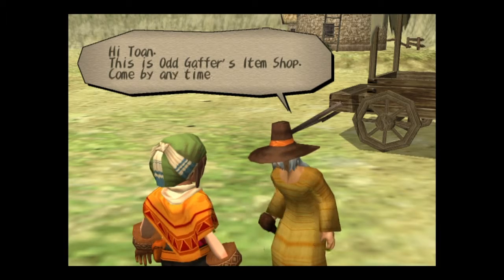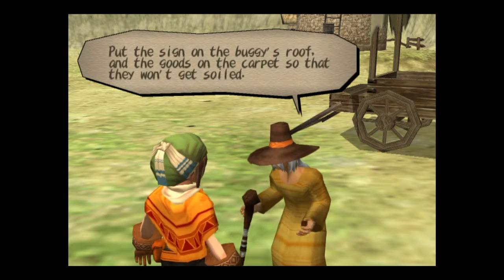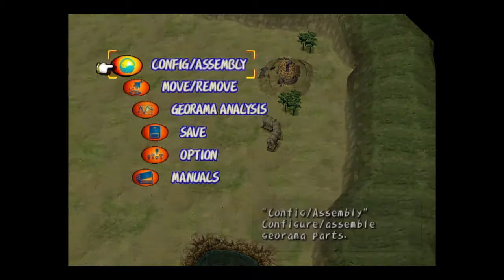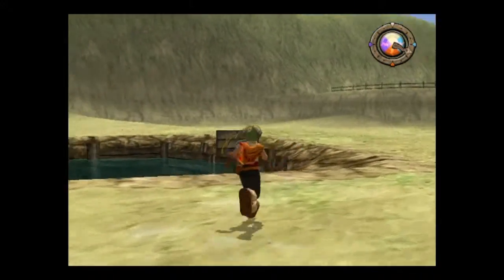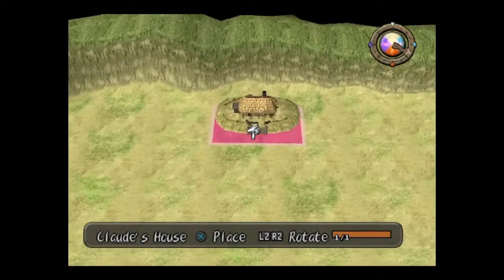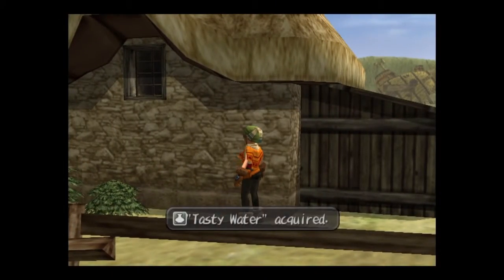Hey, what's up Gaffer? This is the Odd Gaffer's Item Shop — come by any time. What do you need to rebuild? We need a shop of goods and a sign. Put the sign on the buggy's roof and the goods on the carpet so they won't get soiled. I don't have the sign but I do have your goods. Let's see — anything over here? Nope. Alright, I got one more place to put up: Claw's House. I'll move this stuff around later to try and get the maximum rebuilding efficiency. Ooh, more tasty water — that's good to know.